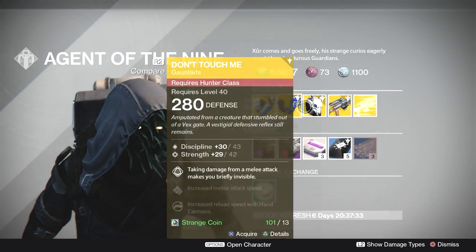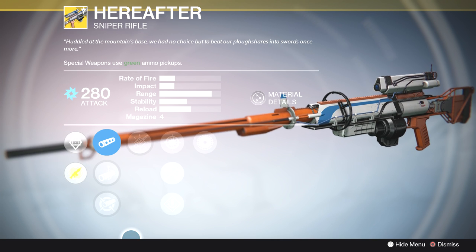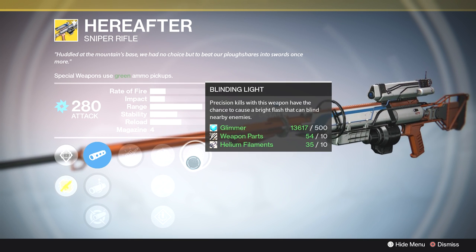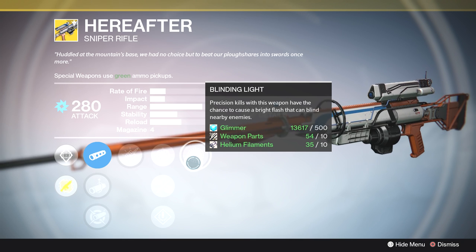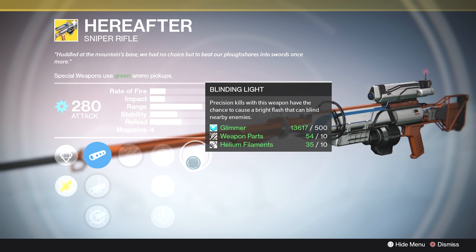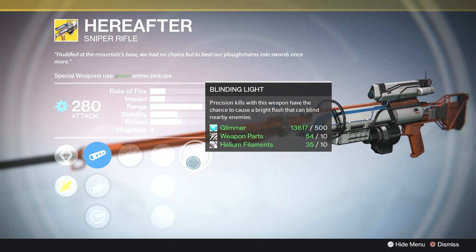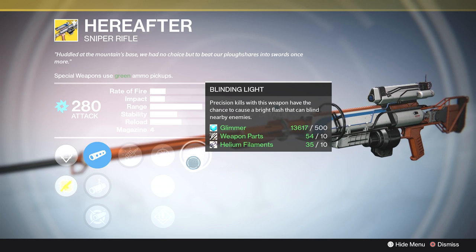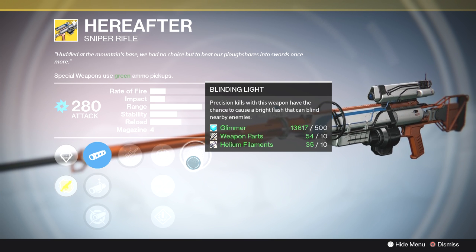Next, our weapon is The Hereafter, and people are really digging on this exotic sniper rifle. The biggest issue is the zoom on the scope is a little too strong for most crucible snipers, but people are liking it anyway because of Blinding Light — precision kills have a chance to cause a bright flash that blinds nearby enemies. That chance is nearly 100%, so if you headshot somebody with one or two people nearby, the flash will blind them for about six or seven seconds, giving you easy follow-up kills. In Trials of Osiris, if the opposing team is grouped up and you headshot one, the other two are a very easy cleanup. I definitely recommend picking up The Hereafter.